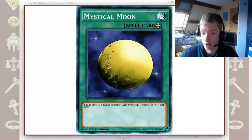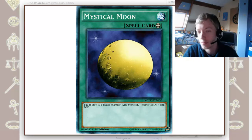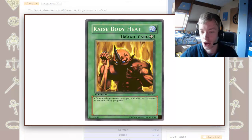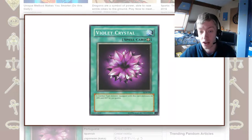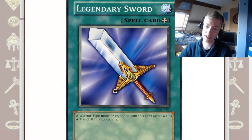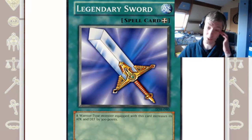For example, here you have Mystical Moon for Beast Warriors. The interesting thing about Mystical Moon is the artwork looks better quality. But if you look at the card text, it has a Beast Warrior equipped with 300 attack and defense. This one is for Dinosaur monsters, this for Zombie-type monsters. Violet Crystal is the equipped spell for zombies. Same with Legendary Sword for Warriors.